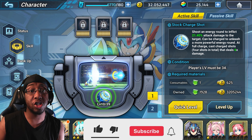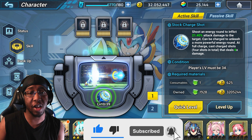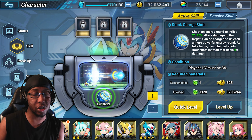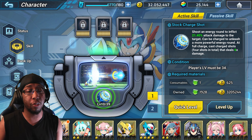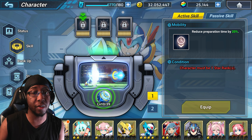First up we have the stock charge shot, shooting an energy round to inflict about 20% attack damage to the target. It can be charged to unleash a more powerful round. At full charge it casts 4 charge shots in total that deal 6 times the amount of damage, so just like in X4, you stock 4 charge shots and then shoot them at your leisure, which is pretty cool.